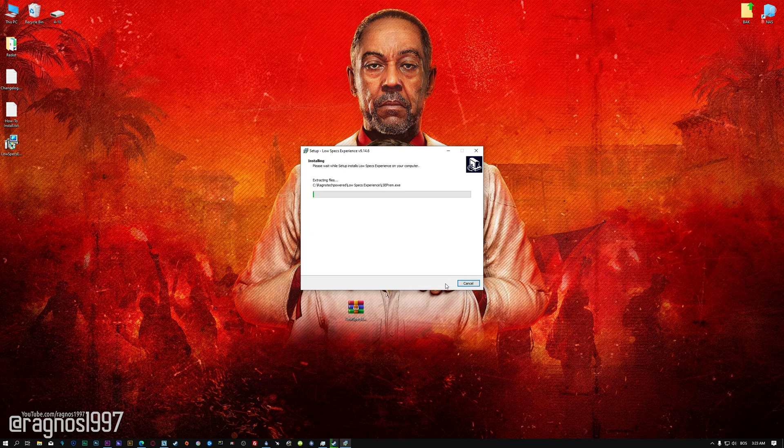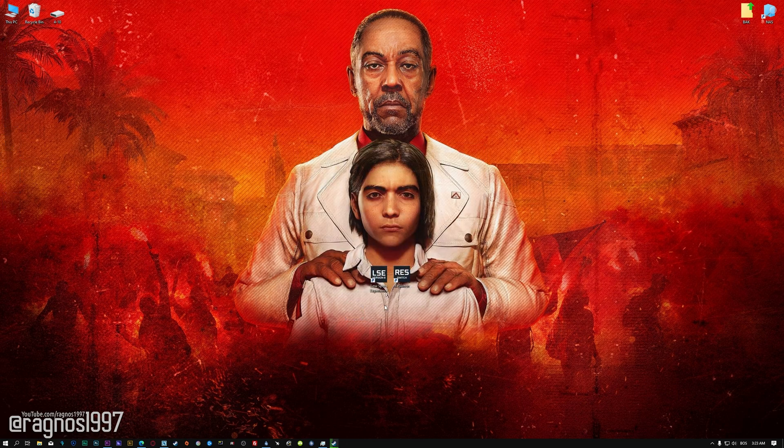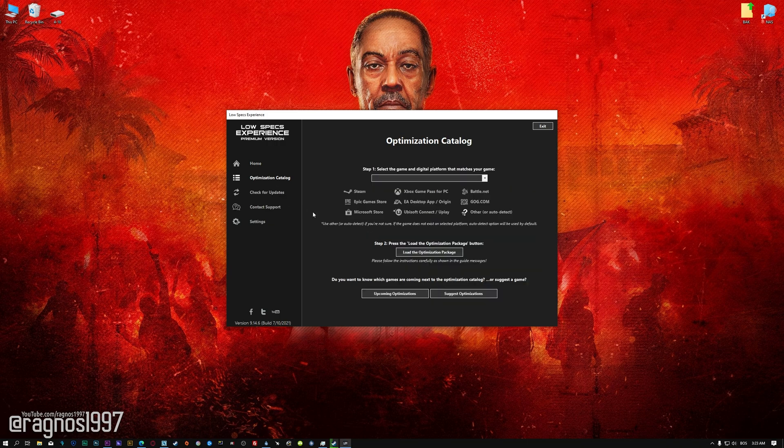First of all, start the installation process for the Low Specs Experience. Once it's done, start it from the newly created Desktop shortcut and select the optimization catalog. From the top of the menu, select the applicable digital platform and then select Far Cry 6 from the drop-down menu. Once that is done, press load the optimization package.